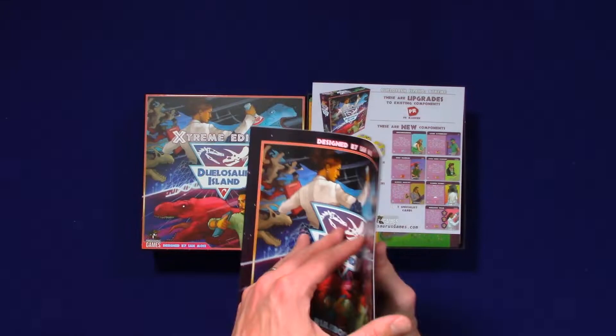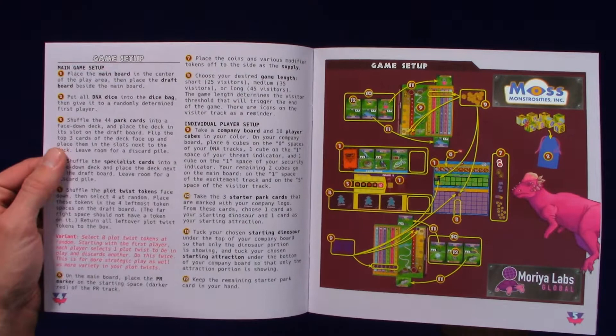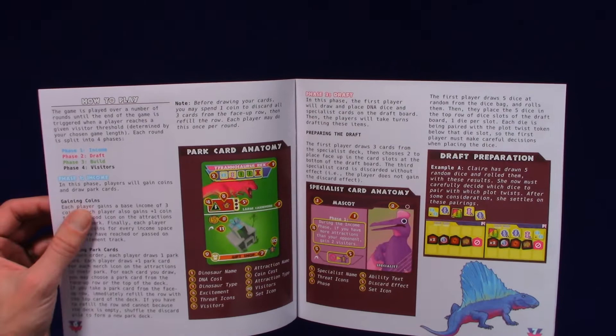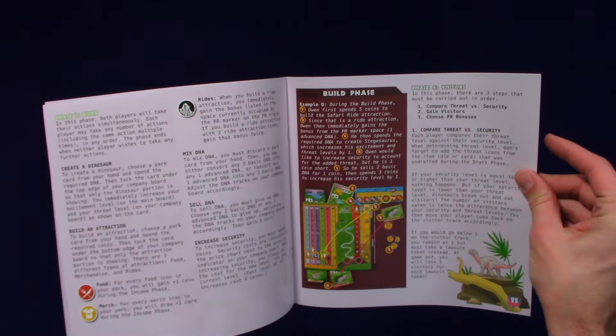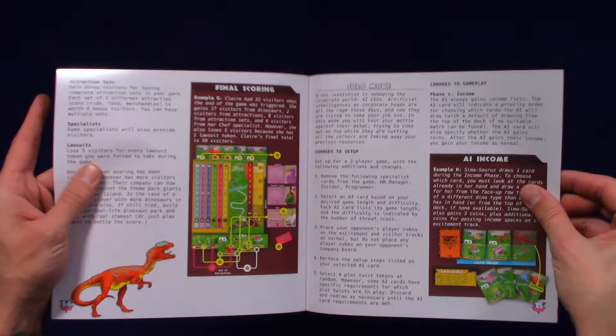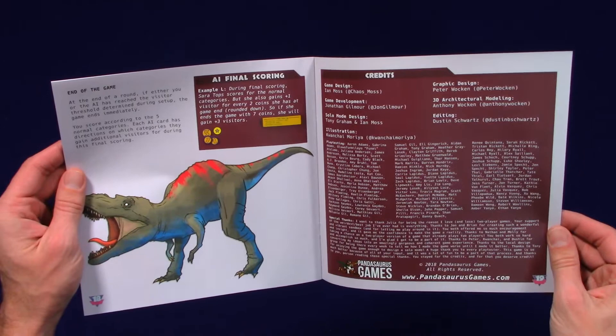Let's take a look at the rulebook. Nice high gloss. Same kind of font as before — I wasn't really a fan of the font in the regular Dinosaur Island rulebook, but this looks almost a little easier to read. I guess it captures that retro-y feel. I do enjoy reading a rulebook almost as much as playing games. It's a pretty hefty rulebook — we're at page thirteen and that's just the end of the game. If this is anything like Dinosaur Island's rulebook, I think we're going to be good. Dinosaur Island's rulebook was really concise and made perfect sense from start to finish, so hopefully this follows suit.